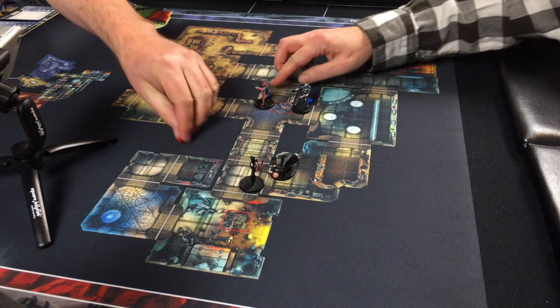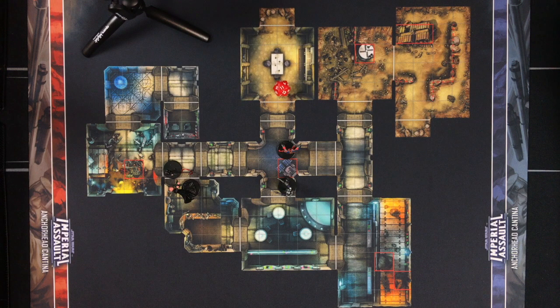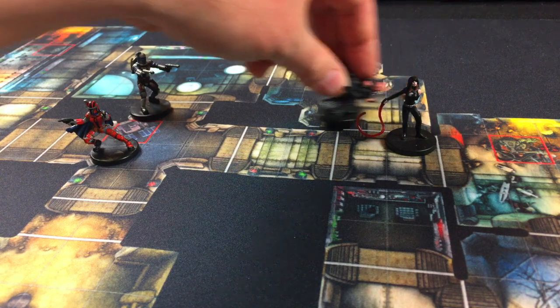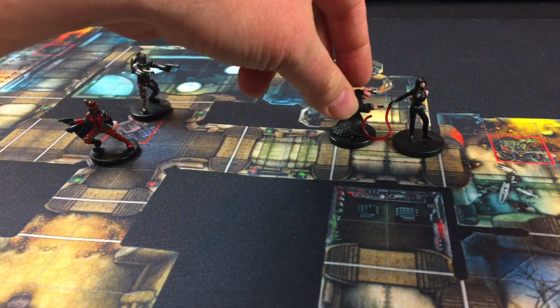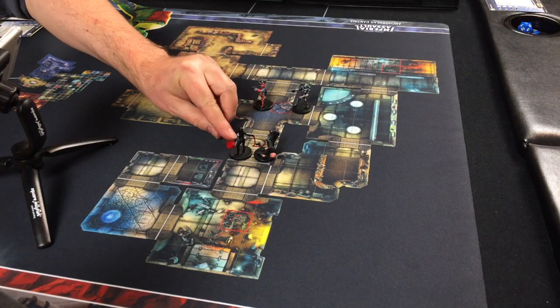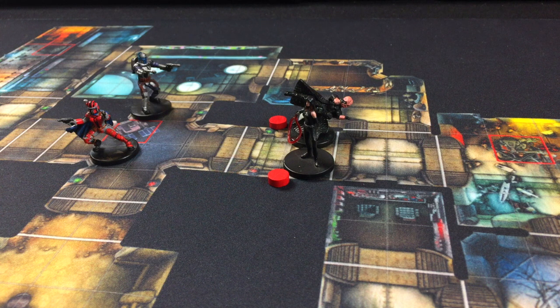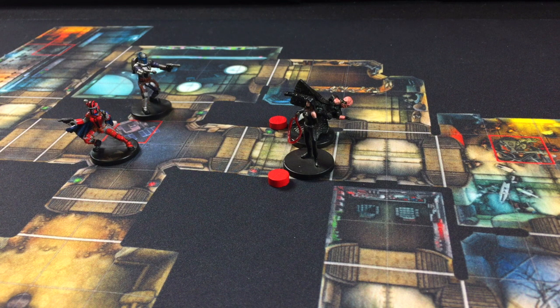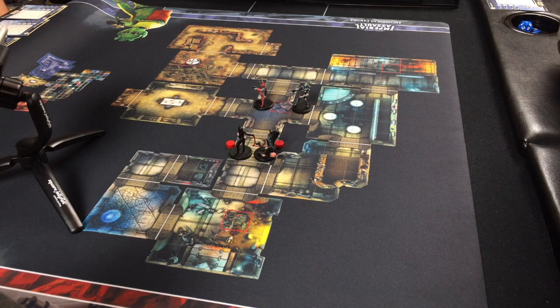Turn four initiative is a tie — both sides roll a 1. Both players consider their options. Vigo repositions and opens a door. The bodyguard maneuvers to try to get her whip in range — it has a range of two squares and can paralyze a target who hasn't activated yet, if they fail a save. But she thinks charging through into a hallway with both Mandalorians would just result in a hail of gunfire. She also has the option of staying adjacent to Vigo to absorb damage for him.